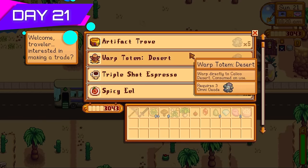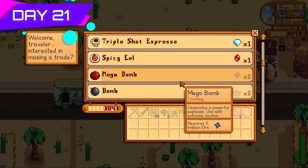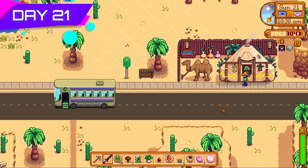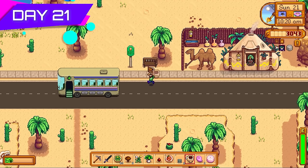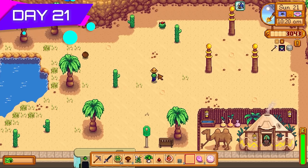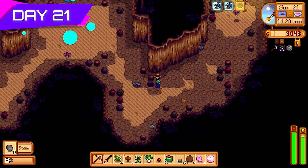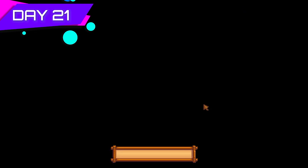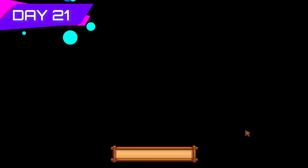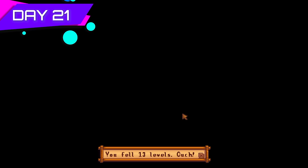Day twenty-one I also bought some staircases from the traveling merchant, plus a spicy eel and a triple shot espresso — the minimum requirements for a good successful Skull Cavern run. I was aiming for floor 25 on this run, because if you get to floor 25 for the first time, Mr. Qi will send you 10,000 gold in the mail. Got lucky with holes today and made it past level 25.